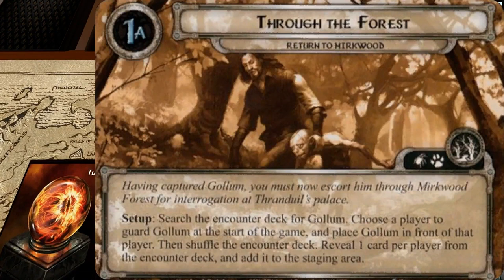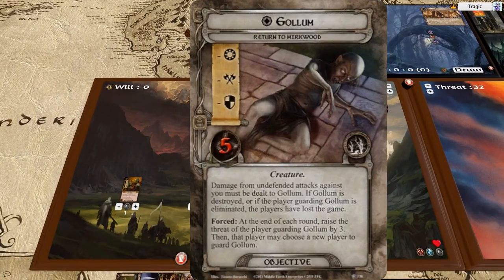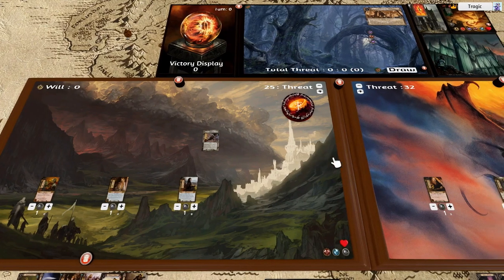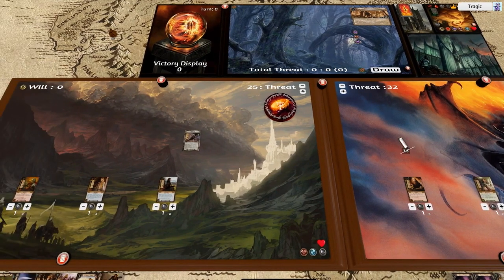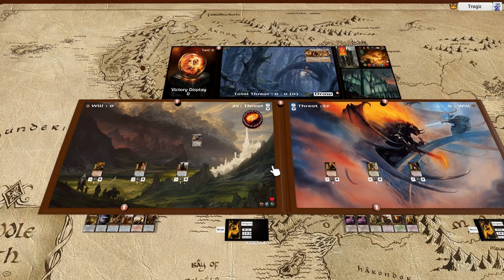Having captured Gollum, you must now escort him through Mirkwood forest for interrogation at Galadriel's palace. Search the encounter deck for Gollum, choose a player to guard Gollum at the start of the game and place Gollum in front of that player, then shuffle the encounter deck and reveal one card per player. I'm adding Gollum to this player — at the end of each round, raise the threat of the player guarding Gollum by three, then we get to choose a new player to guard him if we want. This guy starts at 25 threat which is very low; the other guy starts at 32. The problem is there's actually an eight-attack spider called Attercop — if you get that turn one it always attacks whoever has Gollum, and turn one it's going to kill someone.